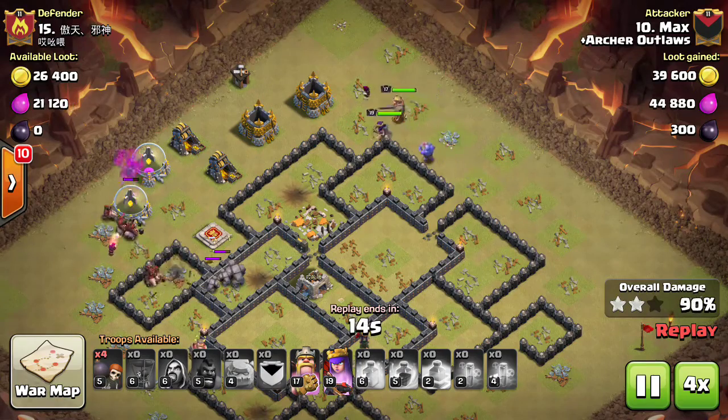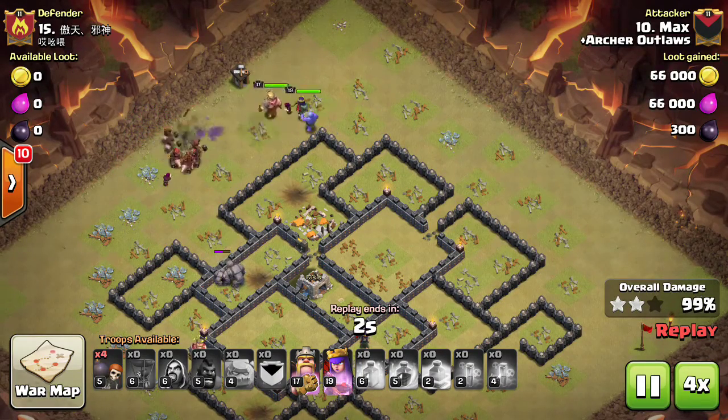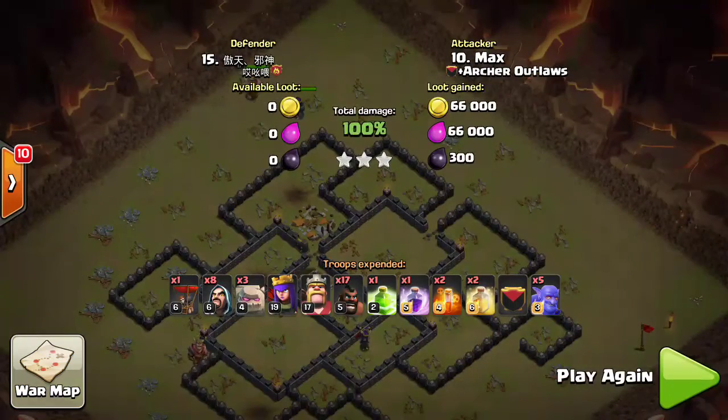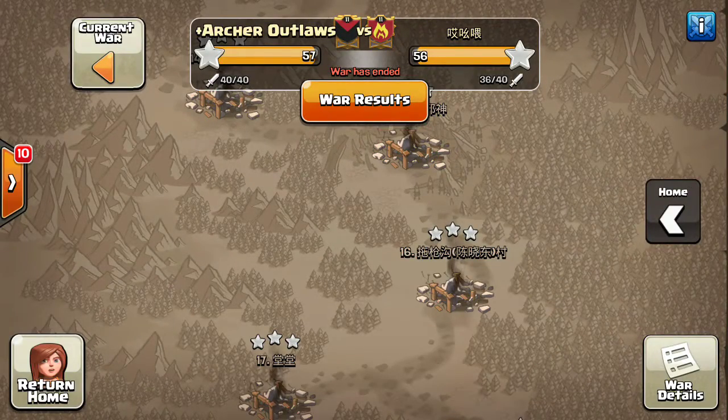At this point he speeds it up to 4x because he has enough hogs and both heroes with both abilities still standing to finish the base — a very strong attack, swagging both abilities at the end. That concludes the recap for the Archer Outlaws versus the Asian clan. If you like what you're seeing, subscribe to my channel for additional war recaps, how-to guides, and more content. Leave questions or suggestions in the comments and I'll get back to you.